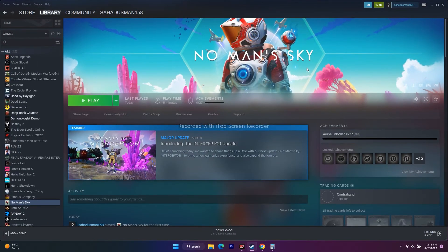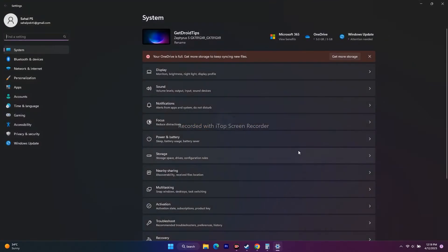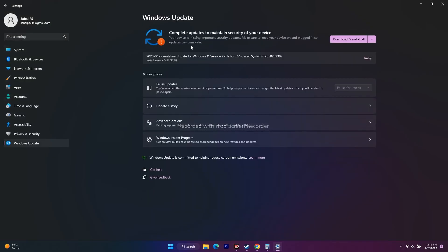Next, update Windows. Go to Search, open Settings, and go to Windows Update. Make sure Windows is fully up to date — download and install any available updates — and then try to play the game.